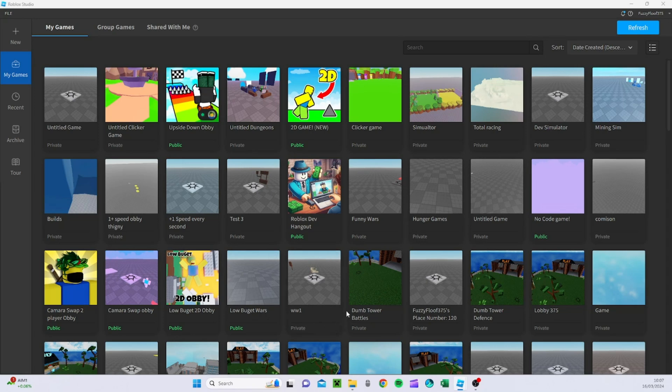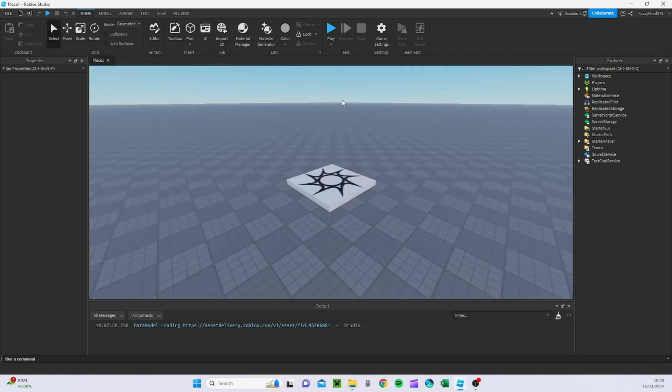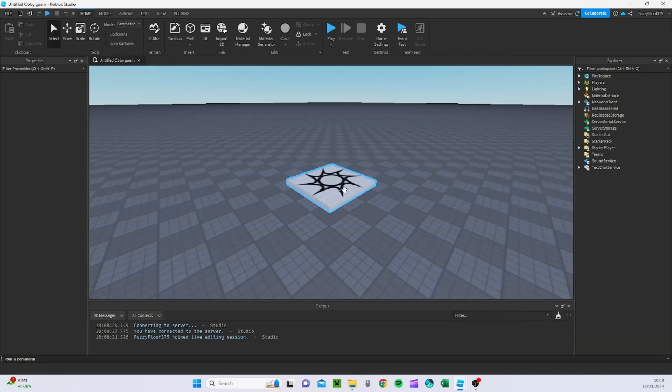What's up guys, I'm going to be teaching you how to make an obby, and I'm going to be making this a series where I make a full game and you guys are going to be able to follow along and make a full obby yourselves. Without further ado, let's go. First you want to go to Plus and create a baseplate. This episode is going to be solely on getting the base of it, so we're going to go to Save to Roblox. I'm going to call it Untitled Obby.